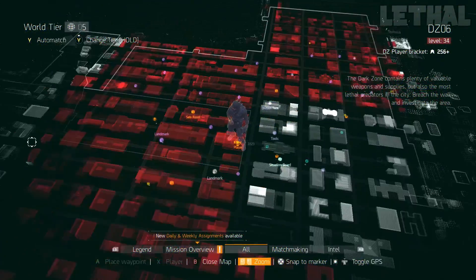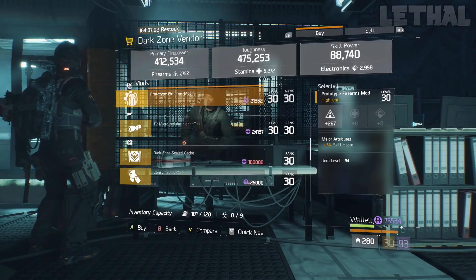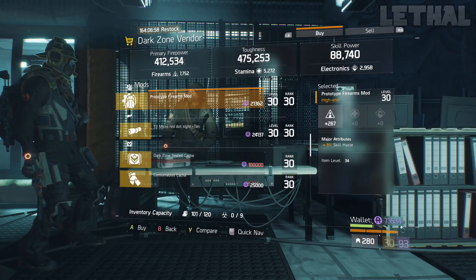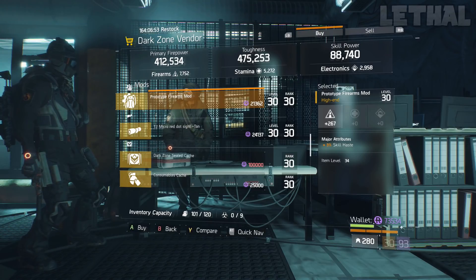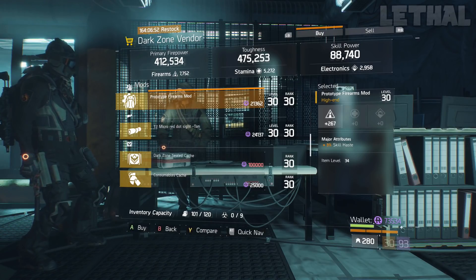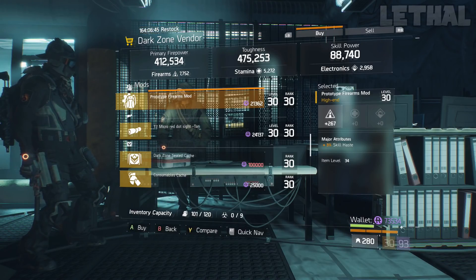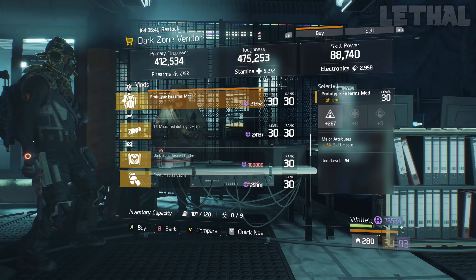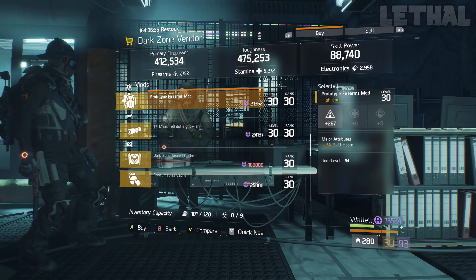The East 53rd Street checkpoint is next on our agenda. This person is actually selling a god roll firearms and skill haste mod. As you guys can see, the firearms is at 267 and it is a 3% skill haste. If you're making something like a damage build and you want a little bit more survivability with your heals and your immune station, picking up this mod is a great choice. And even if you're not, storing this in your stash is a great idea, because you really never know when the next time a god roll firearms mod with skill haste will be for sale.